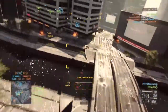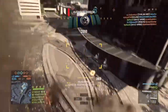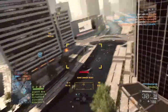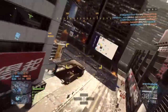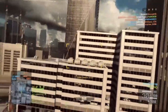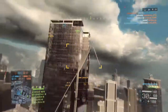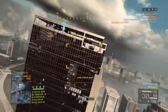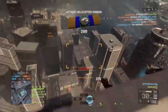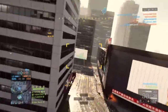Looks like you've got a hostile machine gunner moving in from the south. Attack this objective! I've spotted a hostile helicopter east of your location. Enemy heavy armor has been identified south of your location. You've got to defend this objective! Objective Outpost has been neutralized. Enemy helicopter operating at current position.